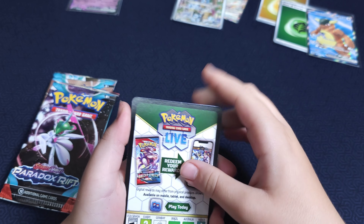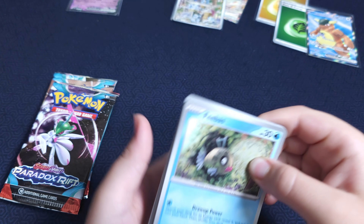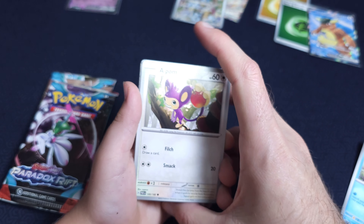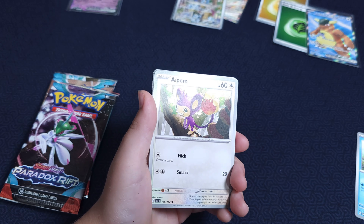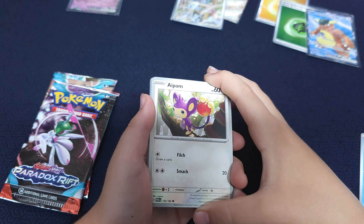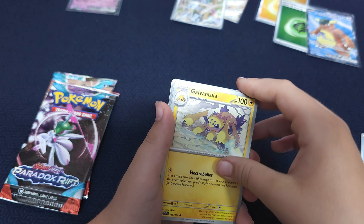Merry Christmas, y'all. We've had our little toasty eggnog — is that what's going on here? We're just a little sloppy with the camera? All right, hang on, we got a bad glare going. The Kangaskhan — let's get that out of here. I think I've made the two best cards we pulled.